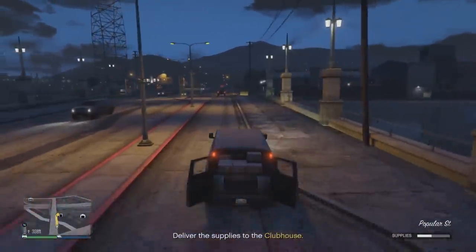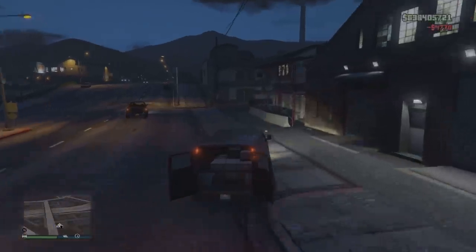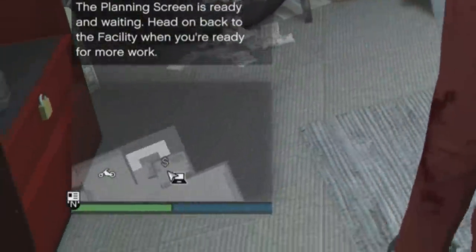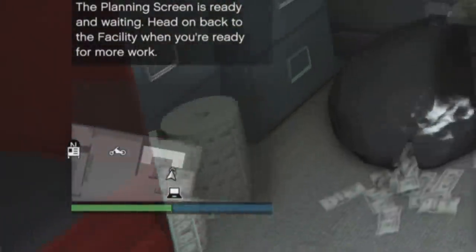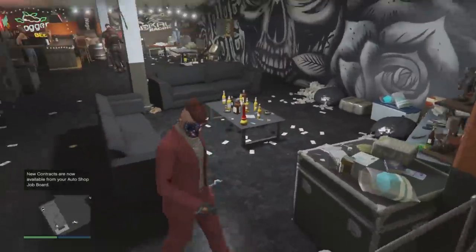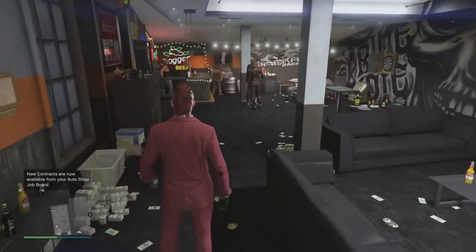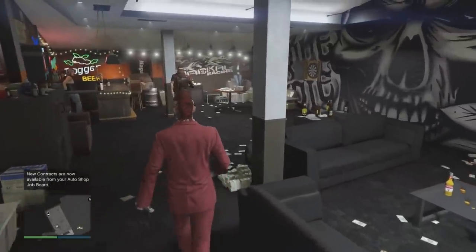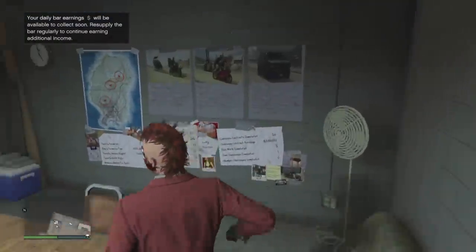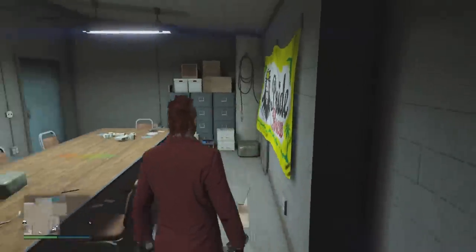Like I was saying, it is something similar to the nightclub, where you'll start getting patrons inside and there'll be an actual safe in your clubhouse office where you can collect money from. We'll have more on that later — how it accumulates. As you see right here, we've got some people hanging out — very similar to the nightclub. You'll find your new contract missions inside the MC clubhouse meeting room.